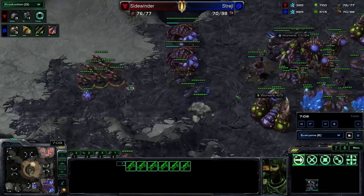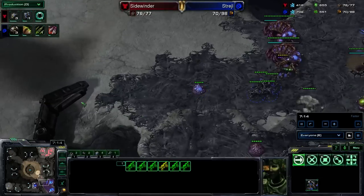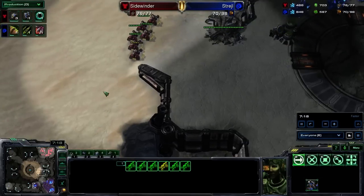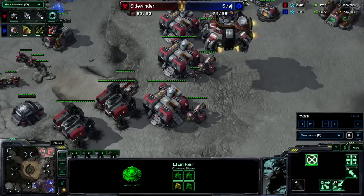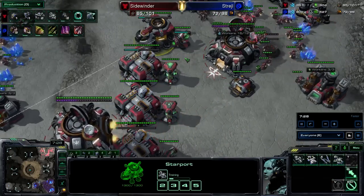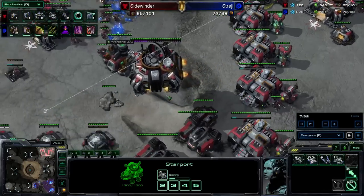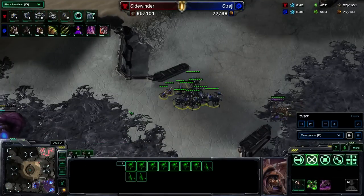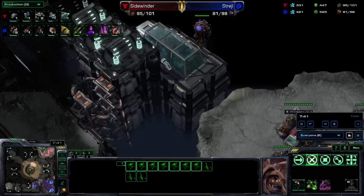I'm just trying to get in here with my Hellions. I unfortunately don't know what's behind this wall, so I'm just kind of trying to be a little bit careful. Seeing the Roaches is a little bit alarming, considering I'll never win this trade. So I'm just going to try to see what I can get here, exert a little bit of map control, try to make him overproduce on units. The Banshees are finishing up here. I also have to say that the latter half of this game is going to be a little bit slow, because I realize that he's dead at a certain point and I just keep playing to see if I can figure out new stuff.